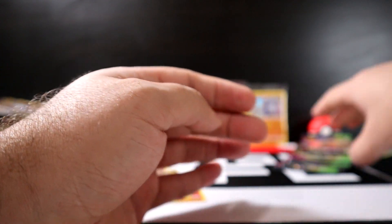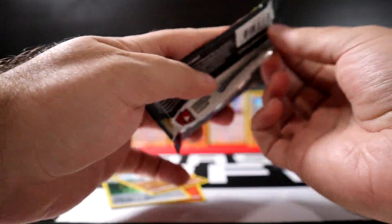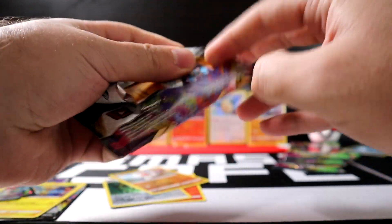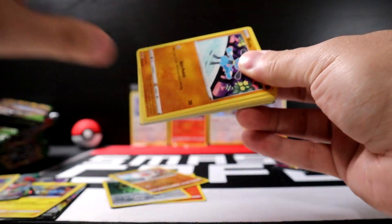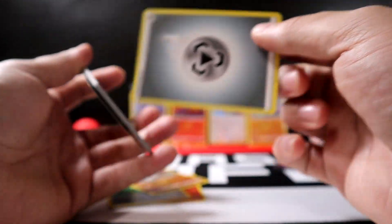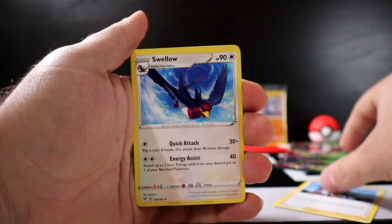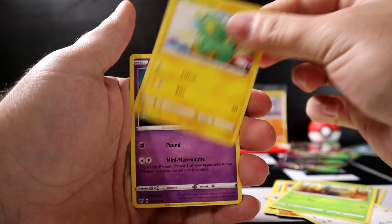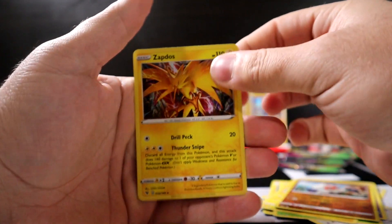Next pack: code card, Gastly, Caterpie, Drowzee, Magikarp, Electabuzz, Ninetales, Pidgeot, a Revive, and Haunter. Following pack: code card, oops — nothing good on a skim through. Next pack: code card, Steel Energy, Swuvap, Macargo, League Staff, Whismur, Exeggcute, Wuvap, Beldum, Blitzel, and Duraludon. Last pack on the right side: code card, Water Energy, Swellow, League Staff, Charmeleon, Weedle, Beldum, Vampy, Duskull, Wash Energy, and Alcremie.